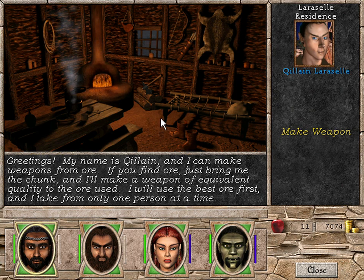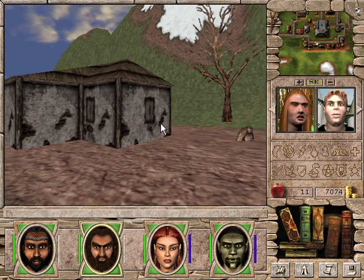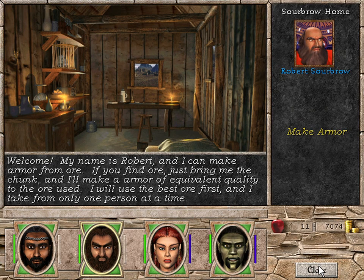Greetings. My name is either Killen or Chillen, and I can make weapons from ore. If you find ore, just bring me the chunk, and I'll make a weapon of equivalent quality to the ore used. I will use the best ore first, and I take from only one person at a time. That's nice — and we do have ore. We also have plenty of crates that will not allow us to have enough space, so let's get that sorted out first.